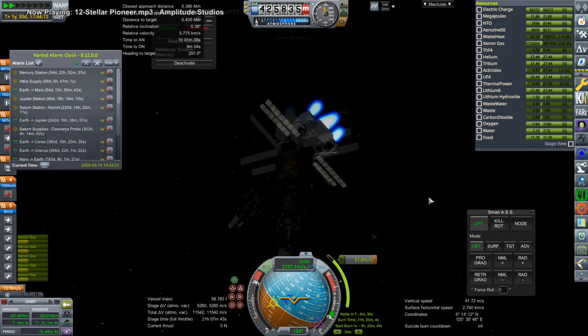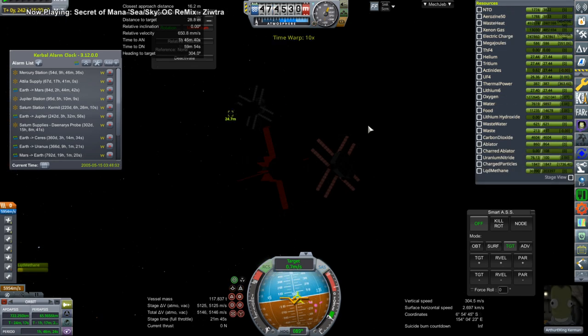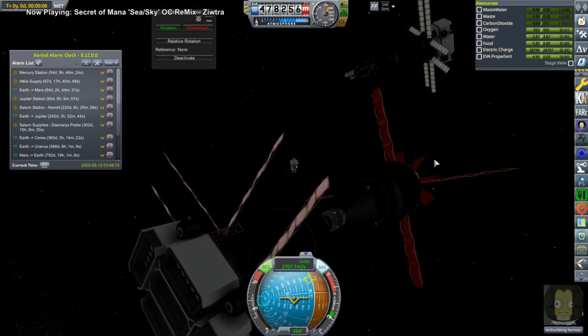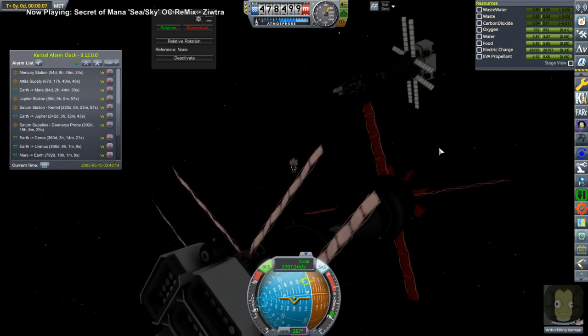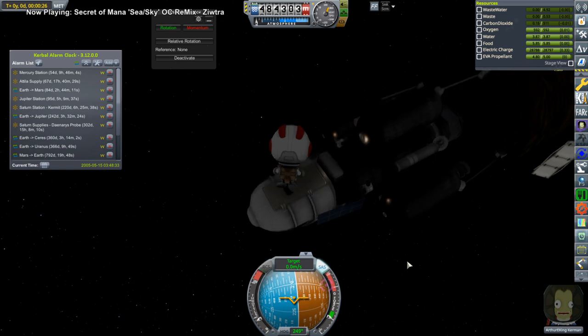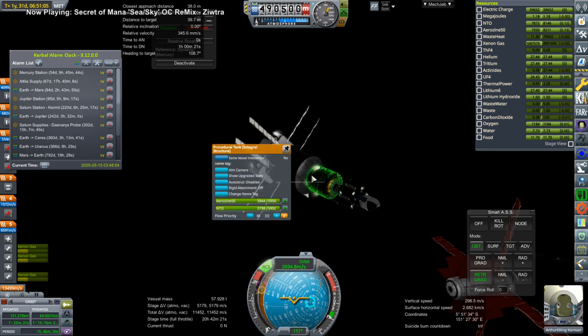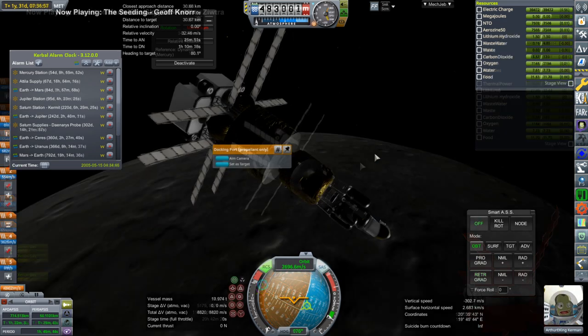Once things are in orbit around Mercury you can take your time; however, we really have to make sure the orbits are close together before the actual rendezvous occurs, otherwise you won't have enough time for the final rendezvous burn. You can see how long it takes to change orbit by just 0.1 meter per second. Arthur EVAs into the lander for the audacious landing on Mercury — which is not easy. Our orbital speed is around 2700 m/s, versus 1600 m/s for the Moon, so Mercury has some decent gravity.